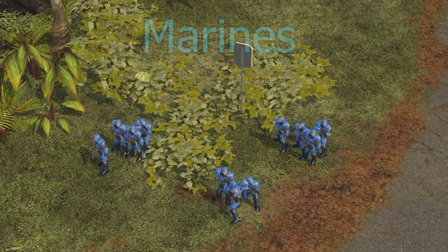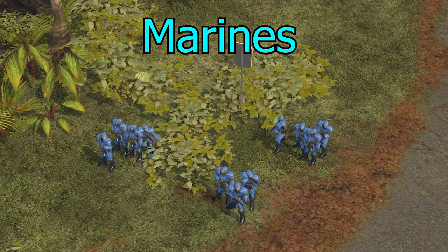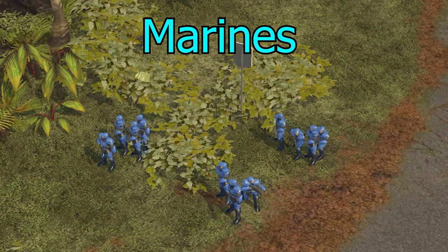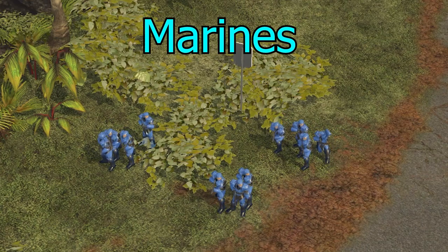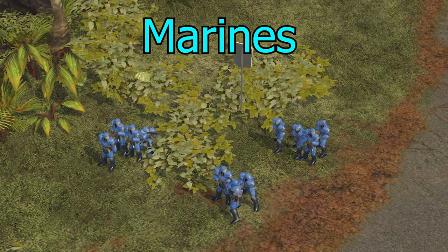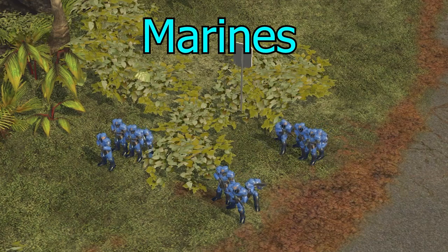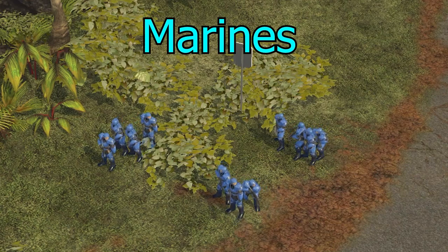Let's start off with the marines — we'll begin right at the beginning with the UNSC infantry. Marines are supposed to be a weaker mainline infantry unit. Unfortunately, UNSC infantry are very rarely used in a lot of matchups. They do a good amount of damage, but they're very slow overall — it's tough to get them anywhere without Pelicaning them.